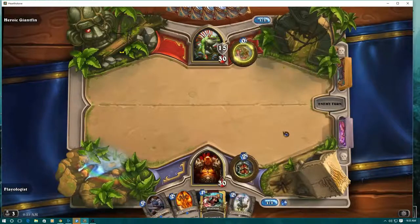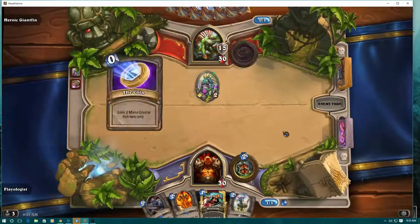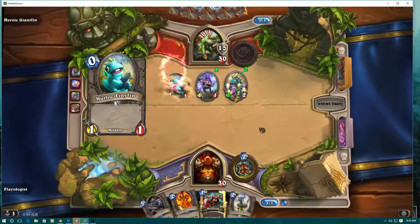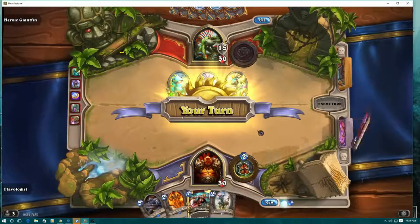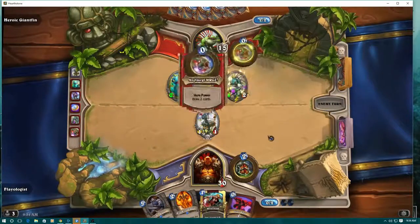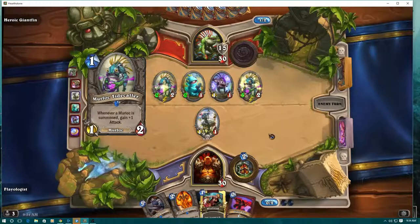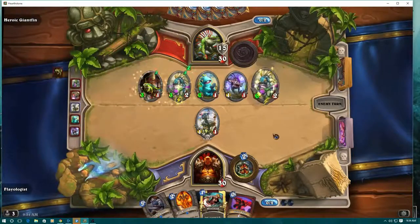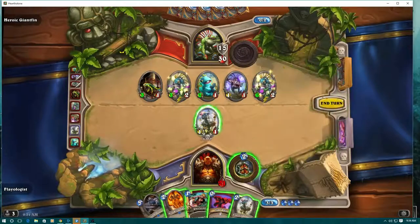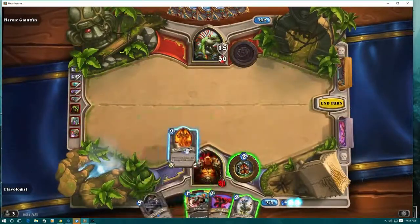Playing a card here is usually a good idea — any monster, because he will always go face unless there's a taunt in the way. As you can see, I've set it up for a board clear with my Sheep. None of his minions have over two health unless they get buffed, so this is going to clear his board. Basically all we're doing is trying to keep his board clear each turn until we can get our Grim Patron out.